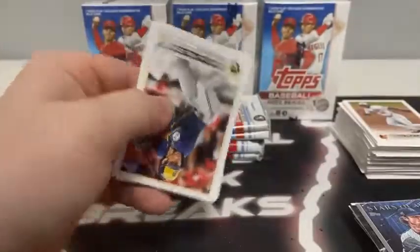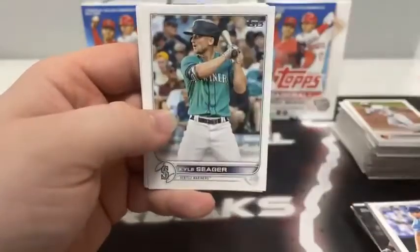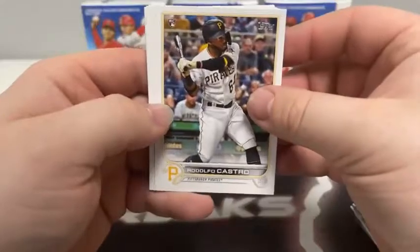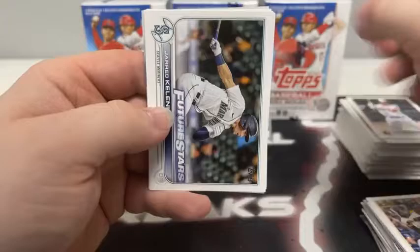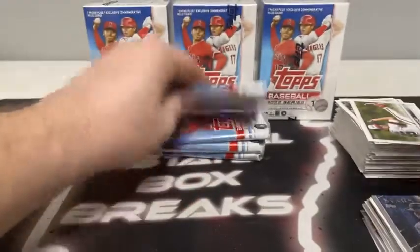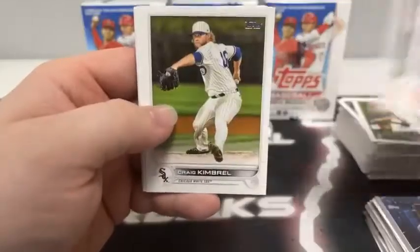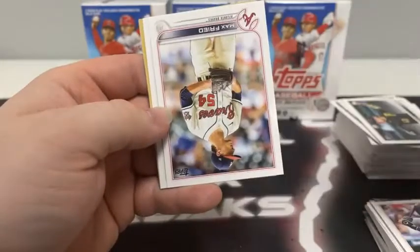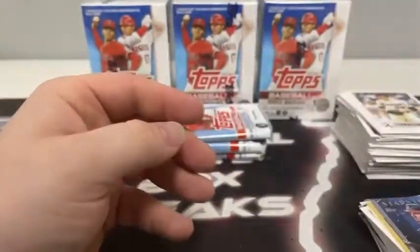Pack three: Christian Yelich for the Brewers, Jackson Kowar rookie, Shane Bieber, Kyle Seager, Yermin Mercedes for the White Sox, Zach Wheeler. Rodolfo Castro rookie for Pittsburgh, Trey Mancini, Matt Olson. Future Stars Jarred Kelenic, Slam Diego Returns. Anthony Bender rookie for Miami. Jazz Chisholm Stars of MLB for the Miami Marlins. Pack four: Johnny Cueto, Lucas Giolito, Buster Posey, Craig Kimbrel for the White Sox. Colin Moran covers up Zach Short for Detroit. Andrew Heaney, Miguel Sanó, Steven Brault. Rookie card of Trey Amburgey. Max Fried for Atlanta, Tim Anderson. 35th Anniversary Cal Ripken Jr. Stars of MLB Freddie Freeman for the Atlanta Braves.